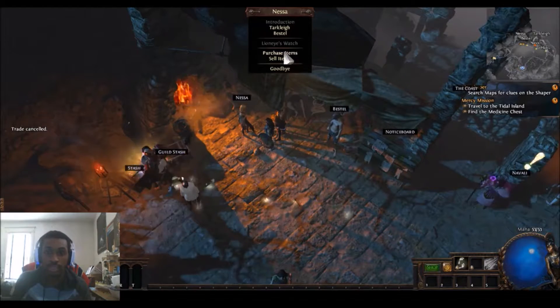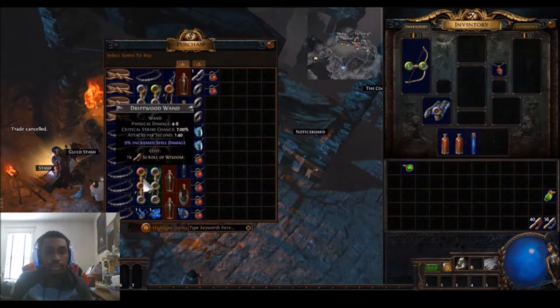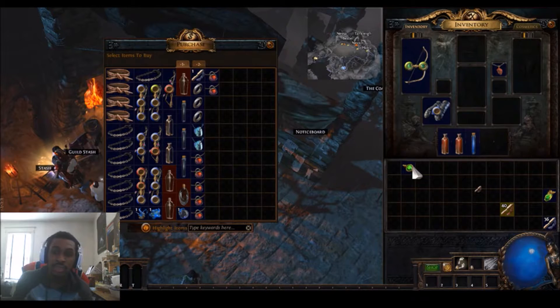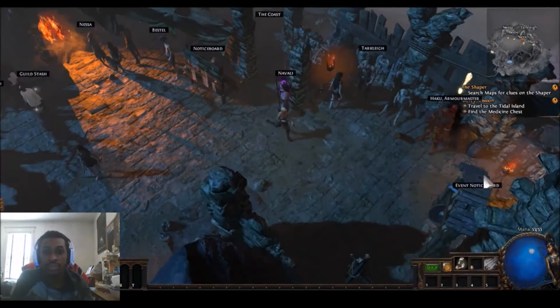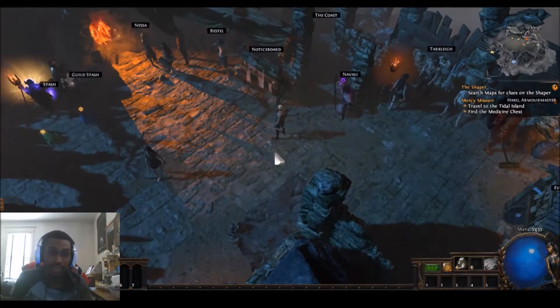Another thing a lot of you don't know is that instead of right-clicking to identify one item at a time, if you hold Shift you can identify numerous items at a time without having to go back to the scroll and click it again. This saves you time when identifying items because you can just go through and click all of them as long as you're holding Shift. It's not really covered and there's not much indication it would work, but it's a quick way to reduce the time it takes to identify items.